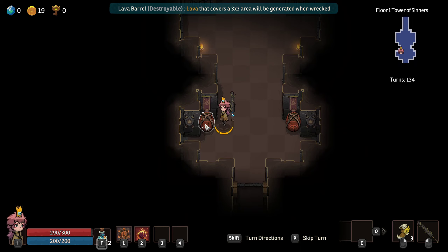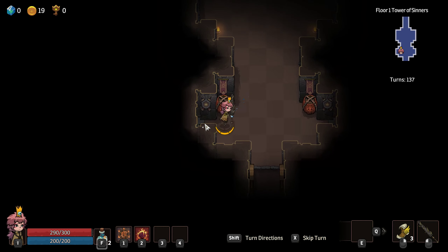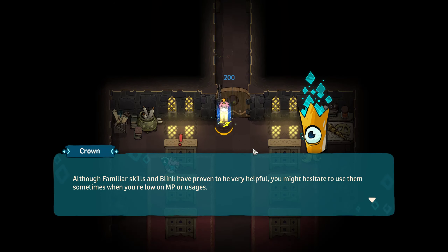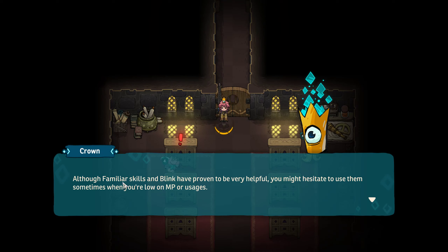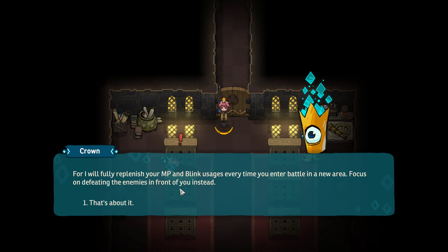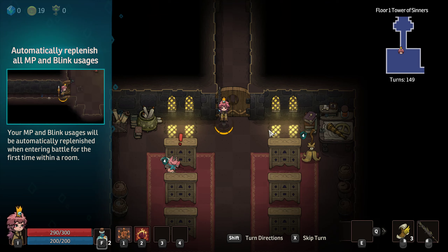A lava barrel — lava that covers a 3x3 area when wrecked. Hello, Crown. Although familiar skills and Blink have proven to be very helpful, you might hesitate to use them sometimes when you're low on magic points or usages. It is perhaps human nature to worry without reason, but fear not in my presence. I will fully replenish your magic points and Blink usages every time you enter battle in a new area. Focus on defeating the enemies in front of you instead. Good to know.